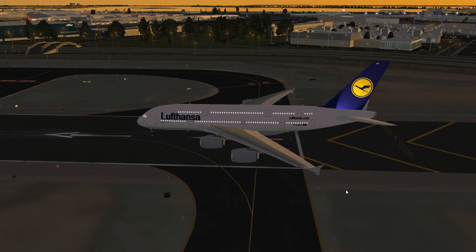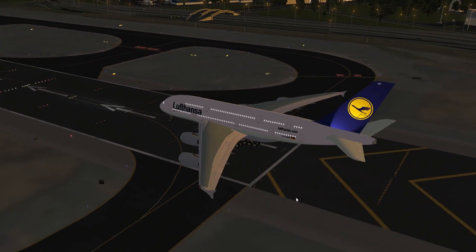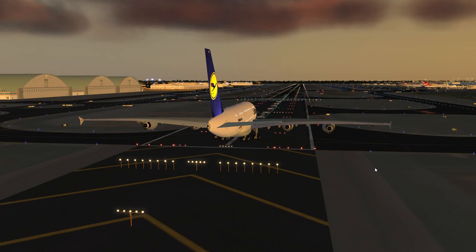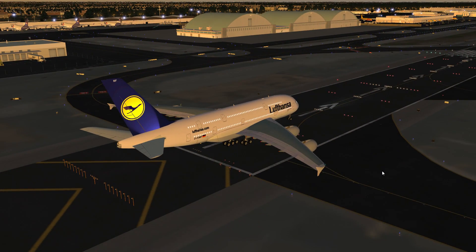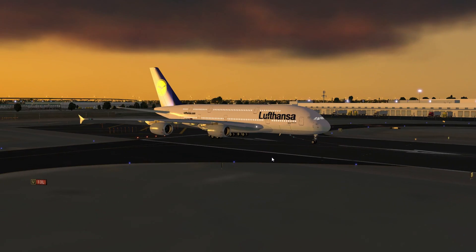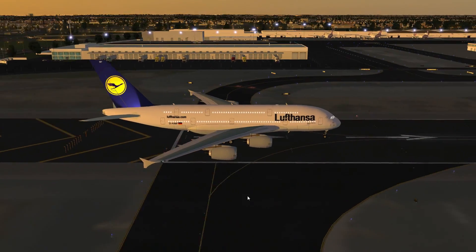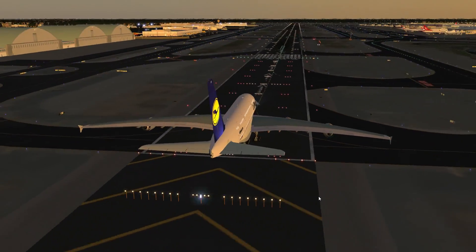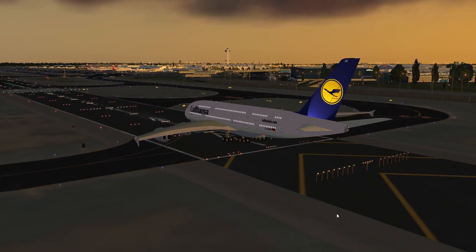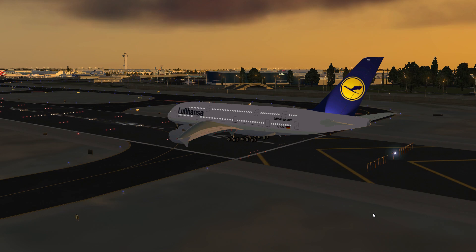I haven't upgraded my computer at all, so it's kind of the same thing — just a different update, different versions of the software. And it just looks amazing, as you can see here. This is the Lufthansa A380. This video isn't so much about the plane as it is about the updates to the game, so I just kind of picked out a random plane to fly. But as you can see, it just looks beautiful. They did a really nice job. The scenery is just amazing.